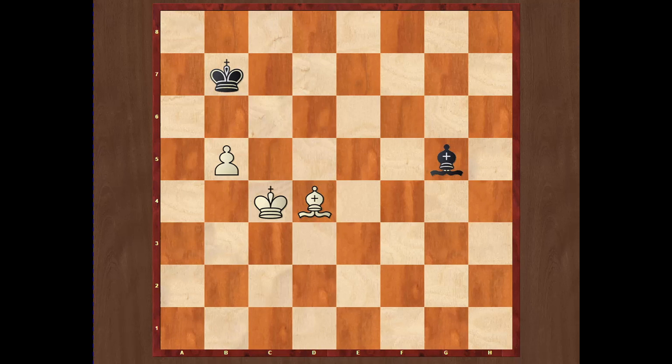For example, if he plays king c5, black will just move his bishop around the board. He will never trade bishops and will never move his king. That is why white cannot make any progress in this endgame.